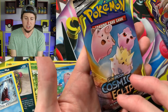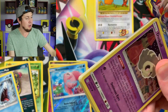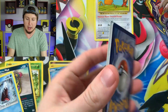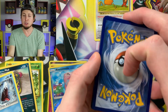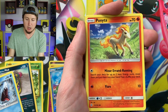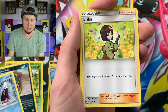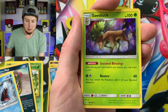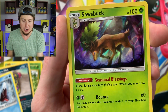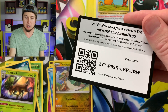Let's go ahead and go with the Togepi, Cleffa, and Igglybuff Cosmic Eclipse pack first. Let's see what we got — come on, Ultra Rare. We have a Dustox, Skull Temple, Piplup, Cosmog, Ponyta, Energy, Lillie, Rotom, Erika, Reverse Hollow Drampa, and a Sawzbuck right there — our first Hollow Rare Pokémon card of today's opening. That's actually not a bad Sawzbuck either. Love the artwork on that one too.